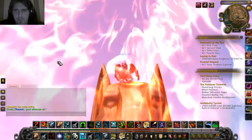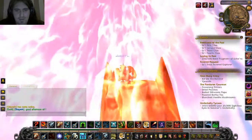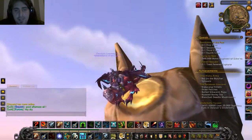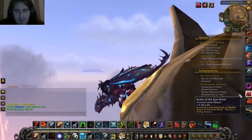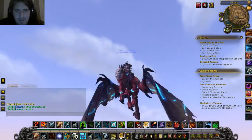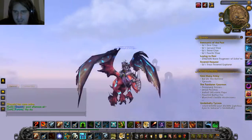At number 9, we have the Drake of the East Wind, which you can get from the achievement Glory of the Cataclysm Raider. It's real nice. It's only one of the four East-North-West Wind Drakes that I have. I'm close to getting the North one, which you need to get Paraton's Warden's Rep Exalted and 200 tokens. Also pretty decent and nice to look at.